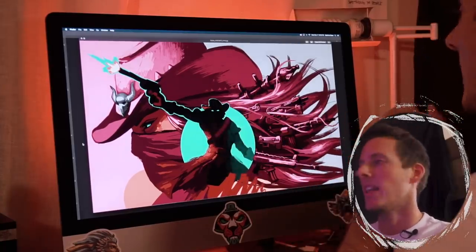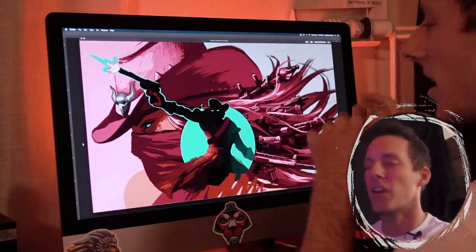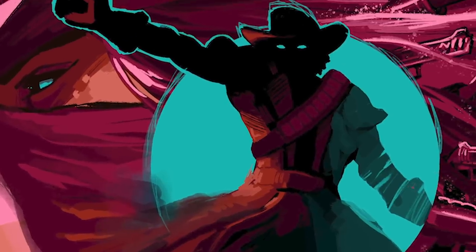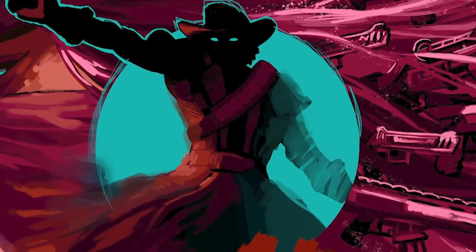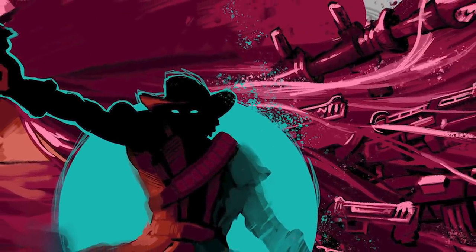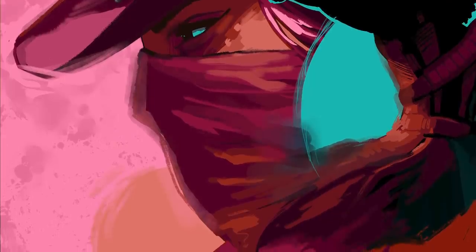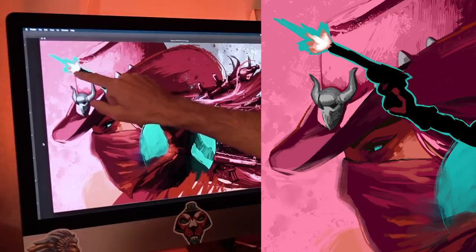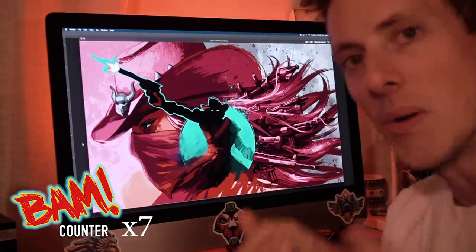Now we're at the point where it's pretty much finished, and what I like to do is add a little bit of flare — I like to call it that. It's like dirtying it up, making it look a little more traditional. I'm adding some splatters, roughening up some edges, adding pencil lines to rough up the circle and make it kind of vibrating. The background is a little too flat, so I add some textures and splatters — push and pull. Then just a little dash of pure white at the end of the gun, and we're done.